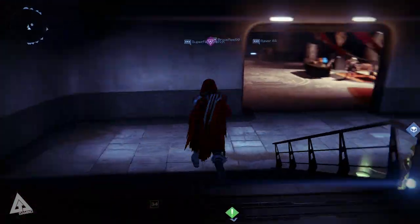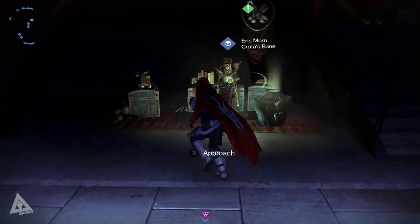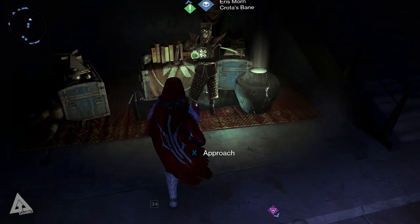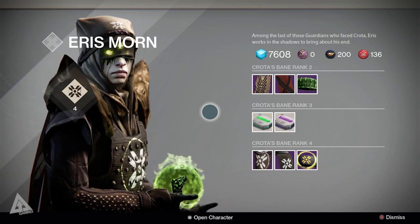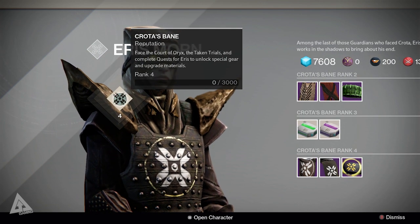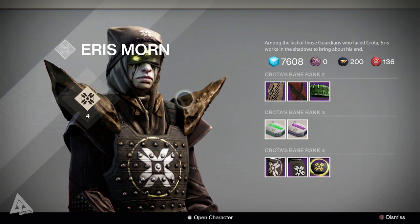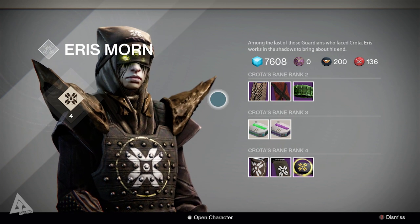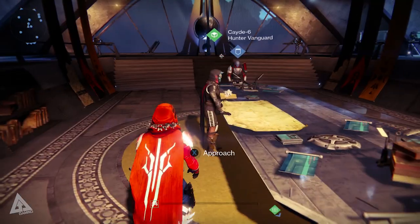Running down into the Vanguard Hall, if you turn right, this is where Eris is located now - she's set up shop with a chest and some urns. If we speak to her, her quests are currently not present because the quest system with her is going to change. She no longer has the rank 4 cap, so you can increase her rank to rank 5, rank 6, and so on. When Taken King comes out, killing bosses in Crota's raid will give you reputation toward her level.